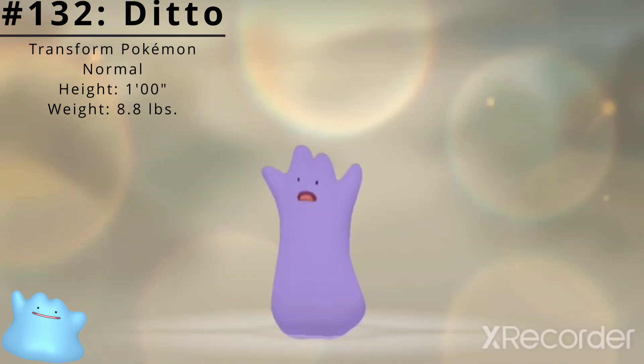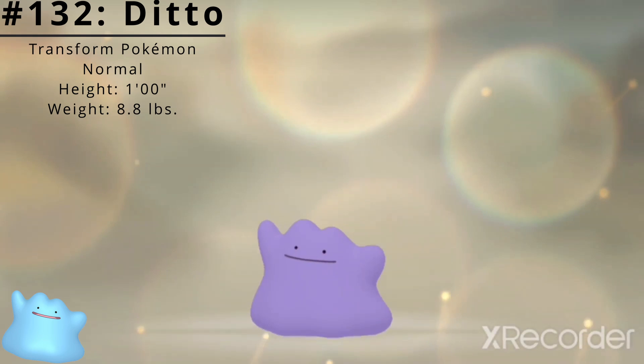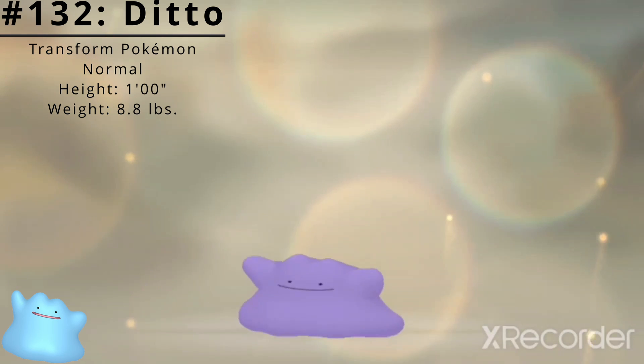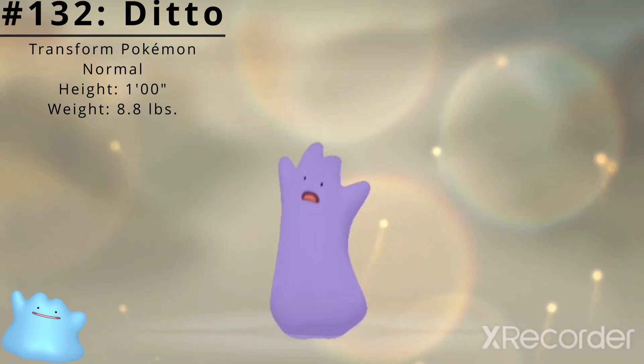Pokédex number 132, Ditto, the Transform Pokémon. Ditto is a normal type Pokémon introduced in the Generation 1 Pokémon games Red and Green. It has the ability to reconstitute its entire cellular structure to transform into whatever it sees, and can freely recombine its own cellular structure to transform into other life forms.